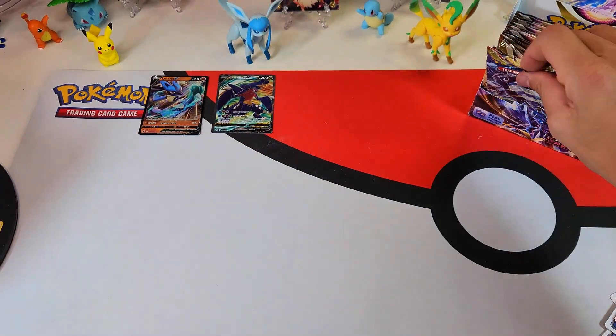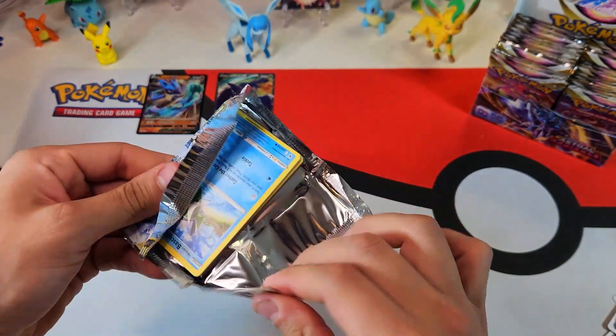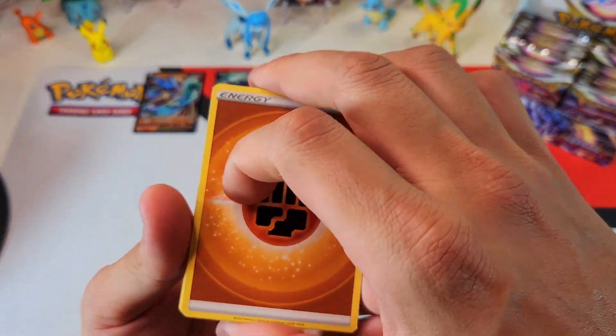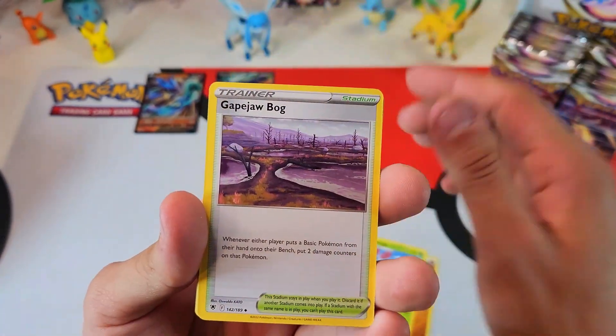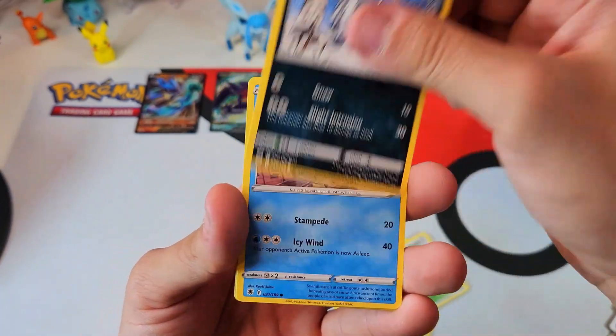Thievul non-hollow in the back. Just outrageous. Good price too — like 21 bucks a pop. And I got some really crazy Crown Zenith artwork cards to showcase. I'm looking forward to that, so stay tuned.